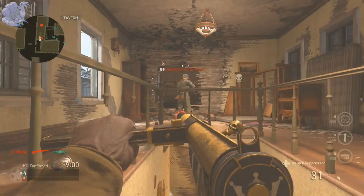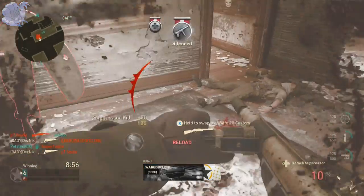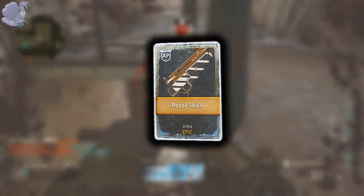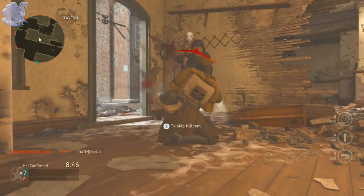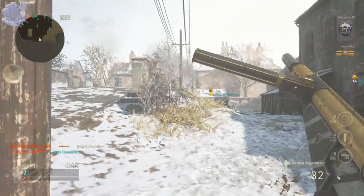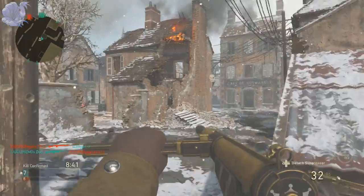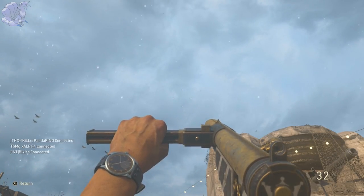What's up guys, my name is Zick and welcome back to another Call of Duty: World War 2 video. For today's video I'm going to be taking a look at the epic variant for the Sten, the Royal Skull. I'm going to talk about how it looks, how it and its perks perform in multiplayer and zombies, how its iron sight differs from the base variant, and whether this variant is worth it.